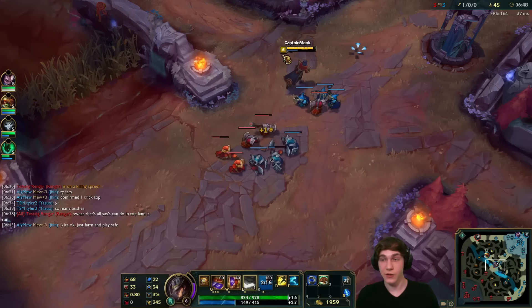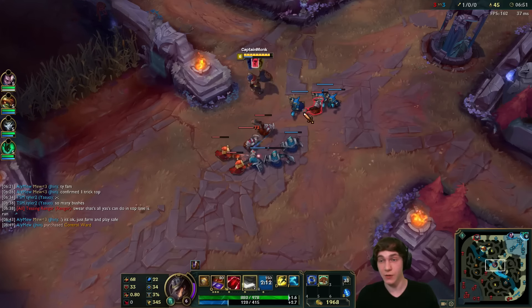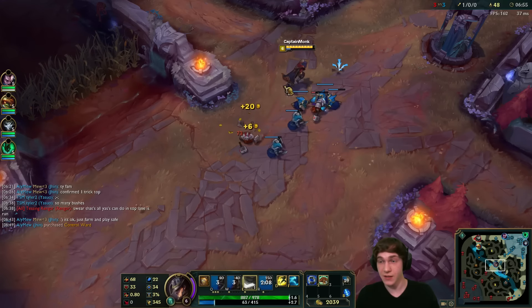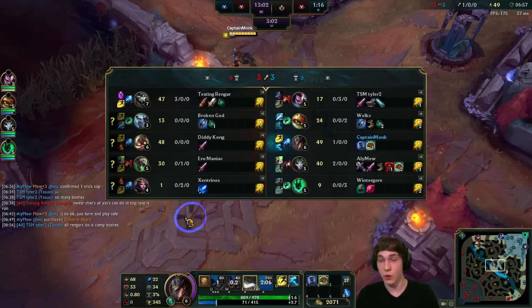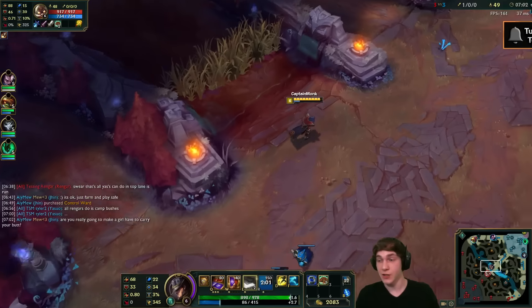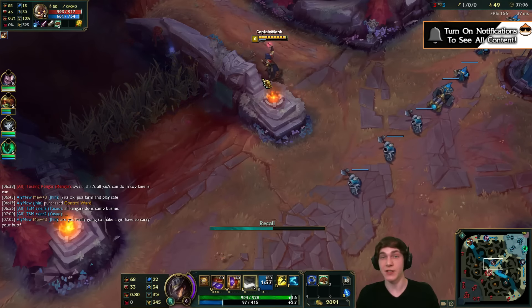We're at 44 CS to his 48 but we got a kill — I'm very okay with this. Not a bad start at all. Corki went back to base, so let's push in. We have a one CS lead now, not too bad. He's back with items, so I'll do the same and go back to get ourselves some items.